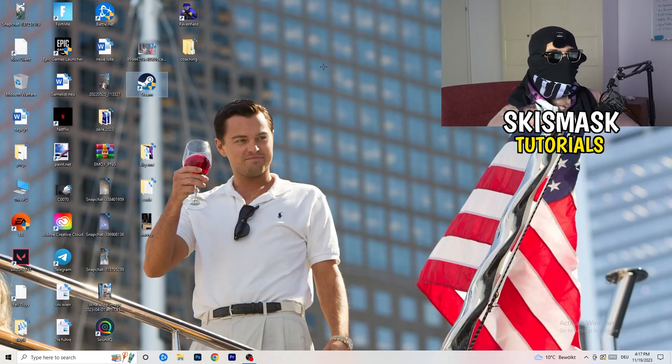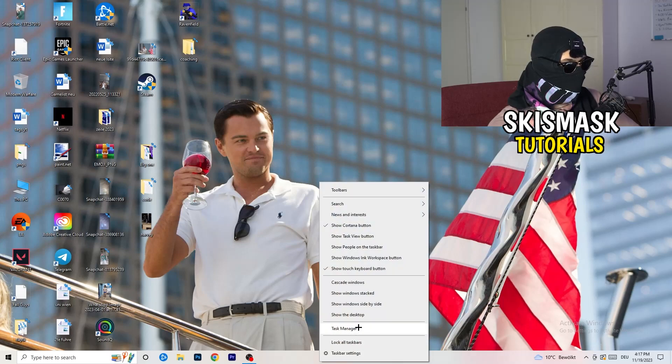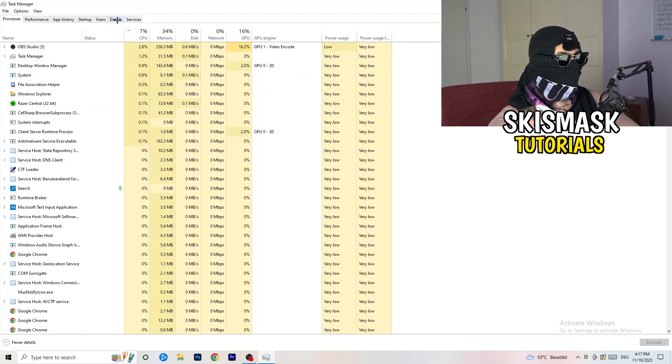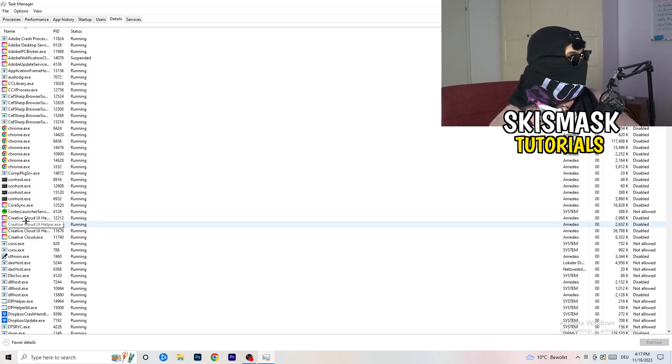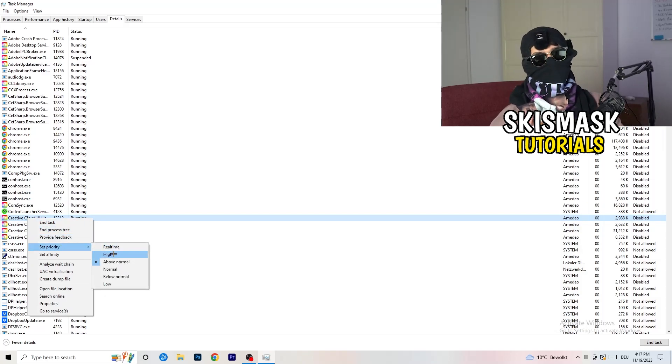Go to your taskbar, right-click and open Task Manager. Go to Details on the top-left. Right-click your game's process and hit 'Set priority.' Check which one works better — for me it's either High or Above Normal. What this does is tell your PC to dedicate its resources to your game, which will increase your FPS a lot.